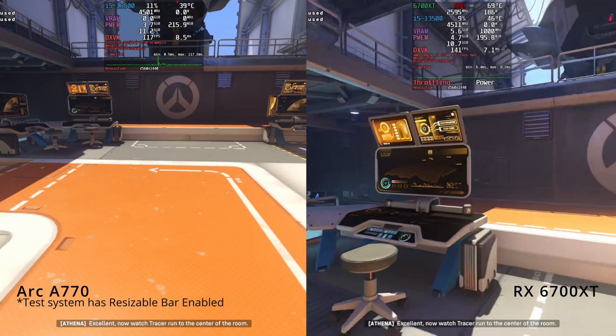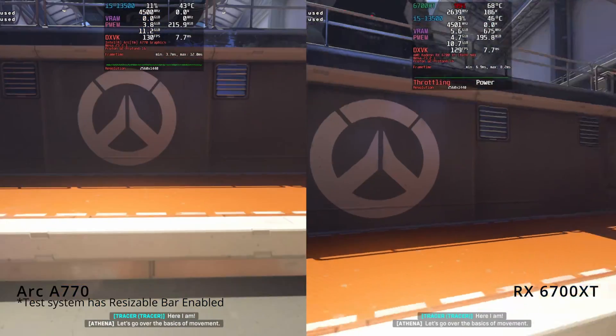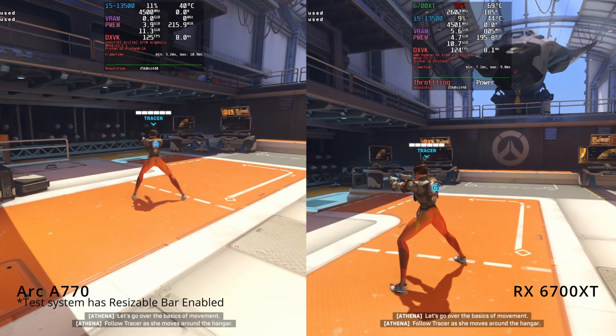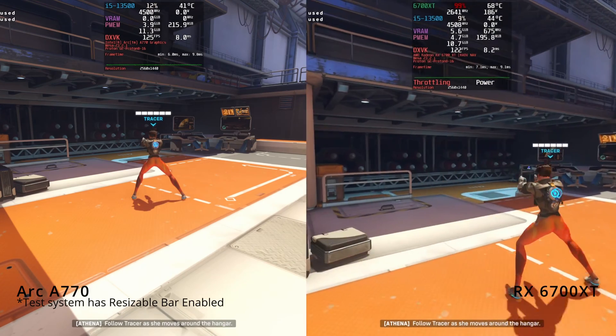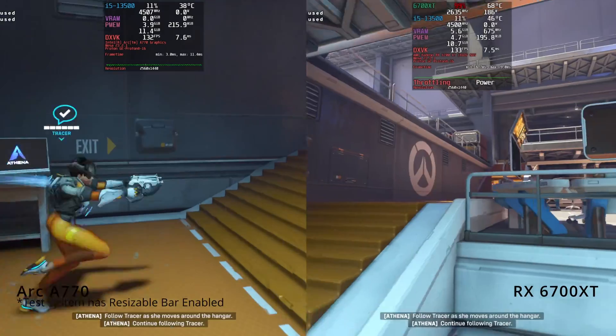It certainly seems like the two cards are performing pretty similarly here in the beginning of the training area. The A770 is pretty consistent throughout. If you've watched this far, thank you — or you can skip to the conclusion from here.